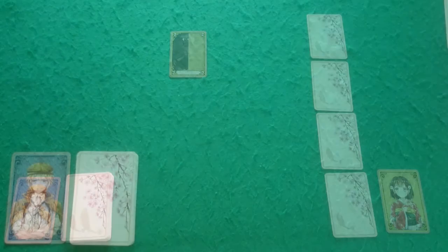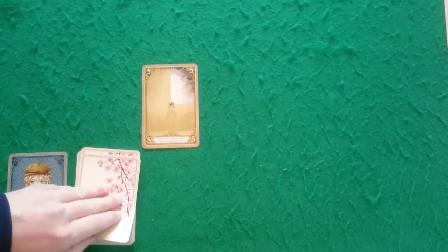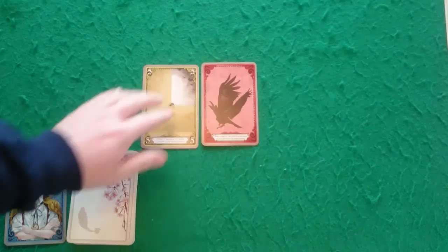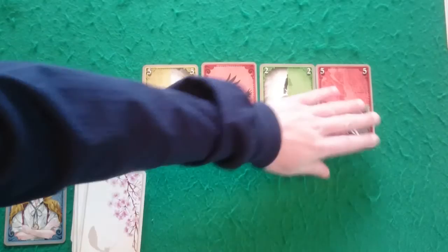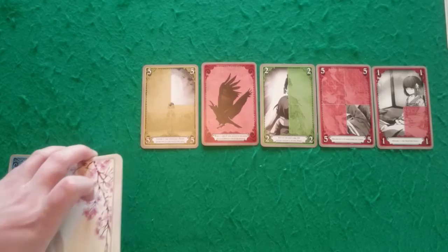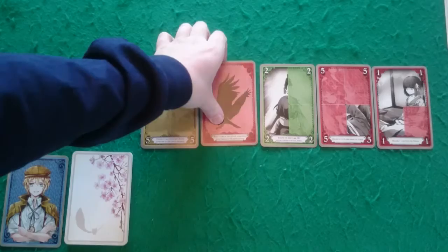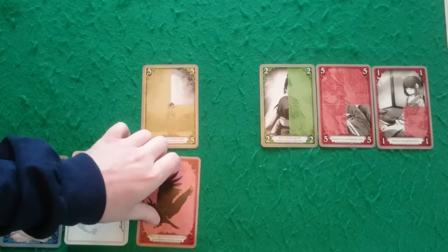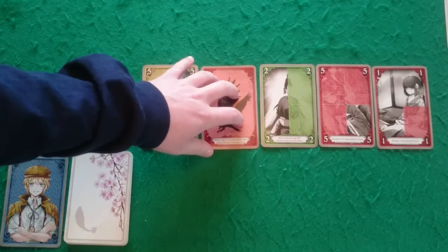On Fef's turn, the first thing he does is draw cards from the deck into the memory row. Cards will be either normal memory cards or raven cards. Fef can continue to draw as many cards as he wants until he chooses to stop. However, if at the beginning of Fef's turn there are no cards in the deck to draw, you have lost the game. Also, if you end up with all five ravens in the raven row, you have lost the game.